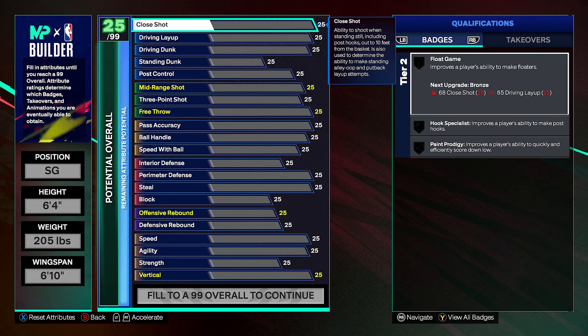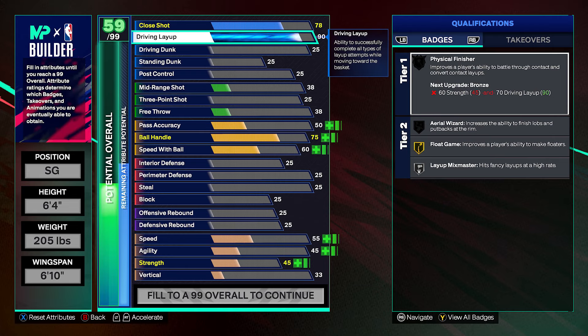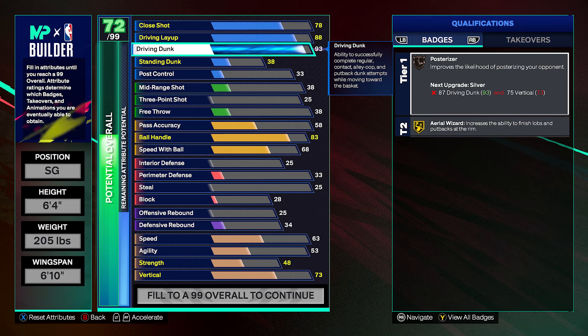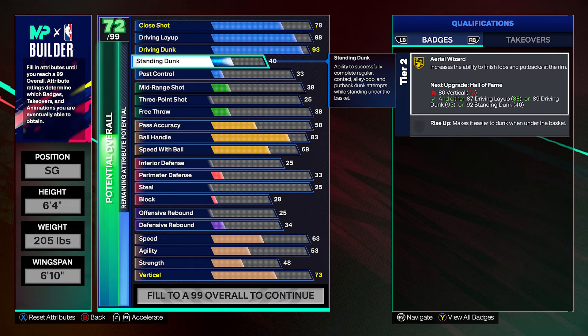We're gonna put the close shot up to 78. This year on 2K when you raise driving layup, the close shot is roughly minus 10 of that — we got the driving layup all the way at 88. This build is going to be super OP. We're gonna get float game on gold, which is a great badge. Driving dunk we're raising all the way up to 93 so we get poster riser on gold. Standing dunk we raise up to 40 — had some extra attribute points left over.